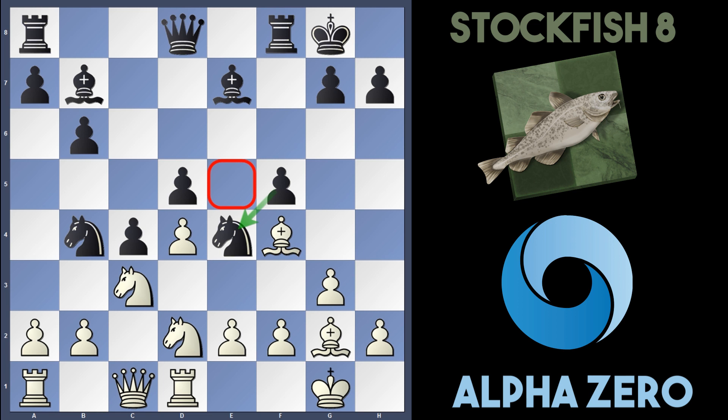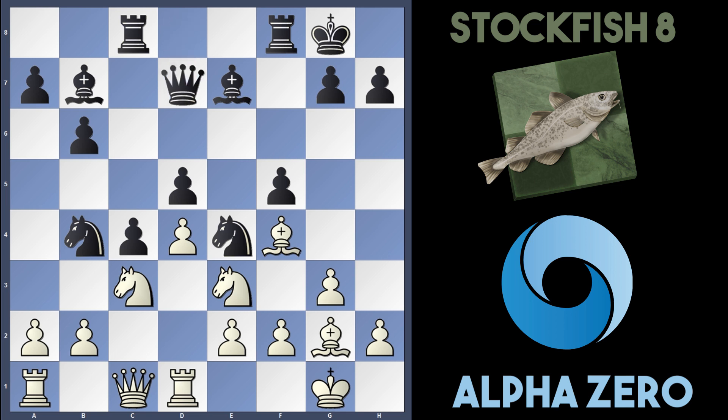Instead of taking the knight, AlphaZero played Knight to f1, rerouting the knight. Stockfish played Rook c8 and AlphaZero plays Knight to e3, which finally reroutes the knight to a decent square. Queen d7 was played.